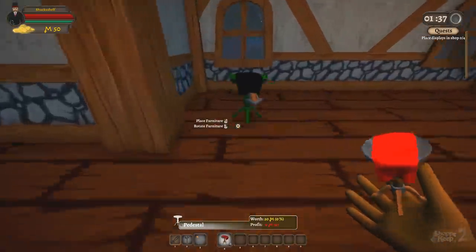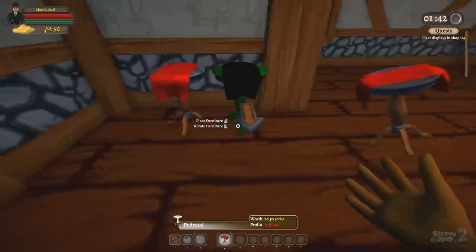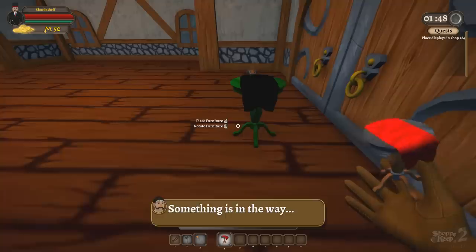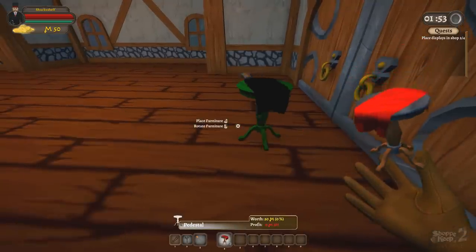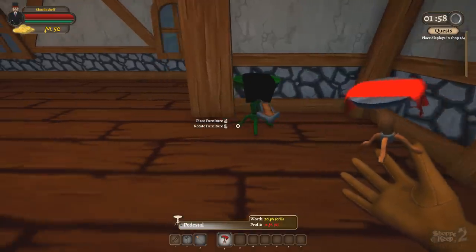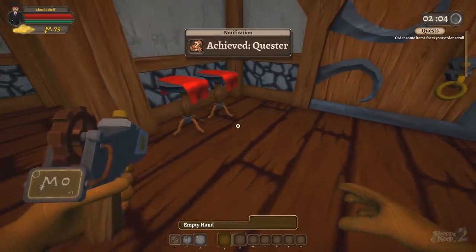We can actually put these in wherever we want them, so I'll probably just put them right inside the doorway. Something's in the way - okay, I'm gonna put them right inside the doorway. I don't know how to rotate items just yet. I can rotate them with right-click - see if I could read, that would help out. This is why I failed the SATs. We've got that right there and that right there. Cool, and they gave us 25 more.